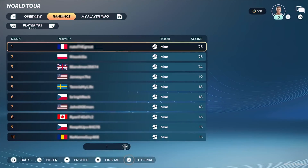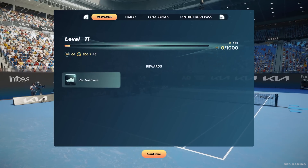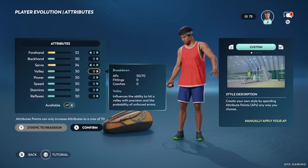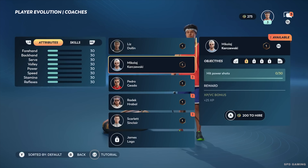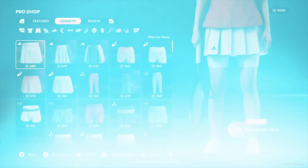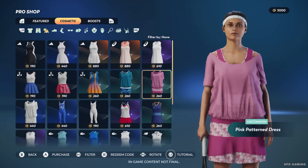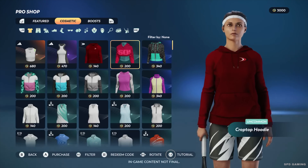By playing and winning matches and tournaments in any game mode, your MyPlayer earns XP and VC. XP allows you to improve your attributes and unlock coaches and fittings to define your playstyle. VC can be spent to customize your looks and tennis style and make your MyPlayer turn heads wherever you play.